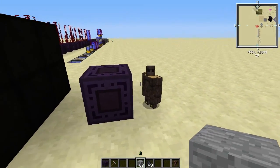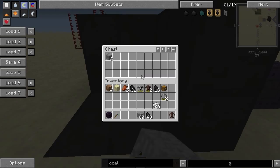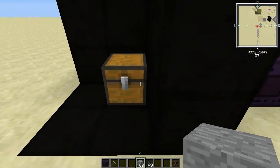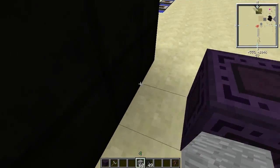So if I give this guy some coal, a little stove, he will put it here. And you should note that the max range is three blocks — one, two, three.